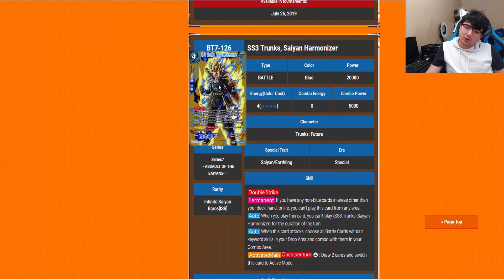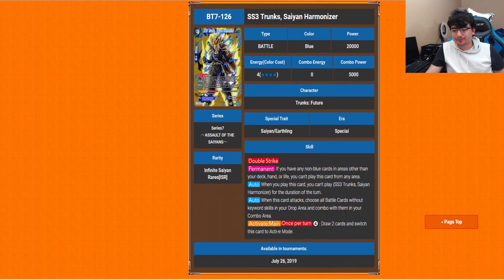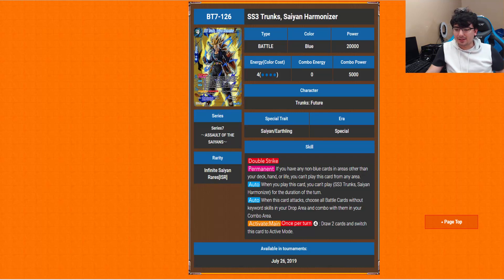Super Saiyan 3 Trunks the Harmonizer is a 4-drop with Double Strike. Auto: when you play this card, you can play this card for the duration of the turn. When this card attacks, choose all battle cards without keyword skills in your drop area and combo with them in your combo area. Activate Main: once per turn for 4 energy, draw 2 cards and switch this card to active mode. Not a bad card — definitely helps out blue leaders quite a bit. I can especially see this being played in Starter Decks as well as other blue leaders.